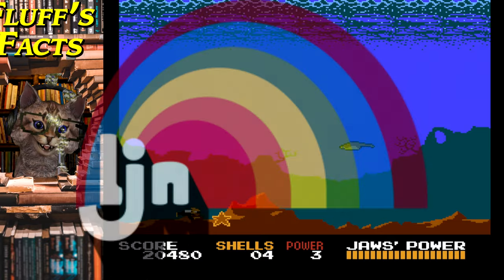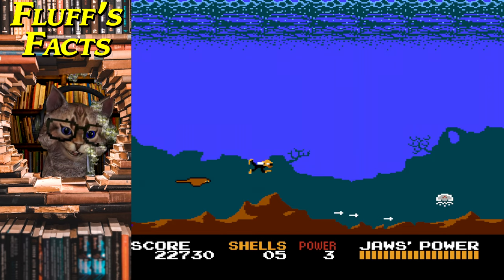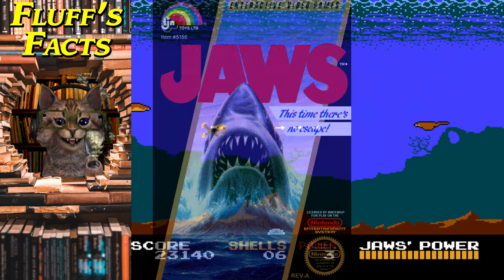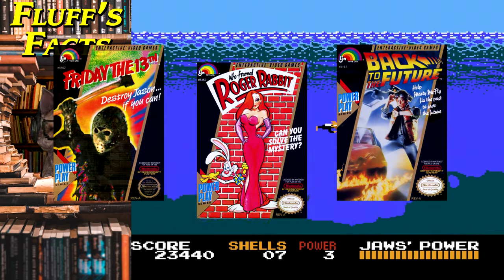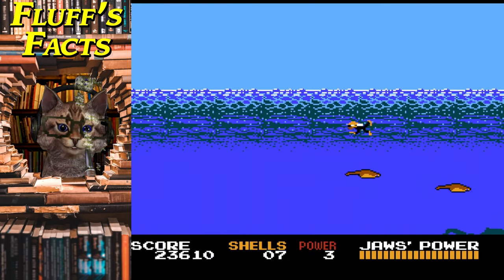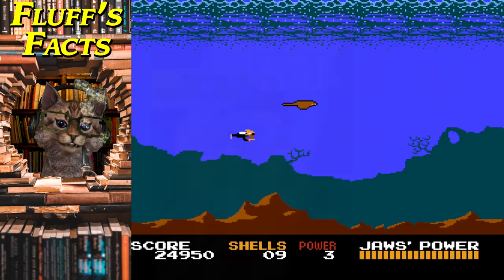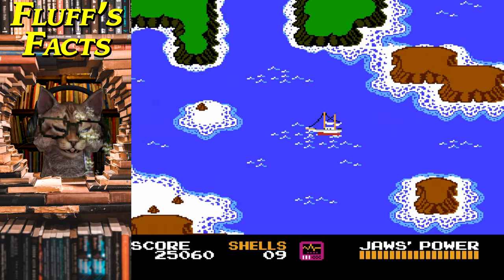Here we are with yet another LJN-produced game. As we covered in earlier classes, LJN themselves had nothing to do with the actual development of any of the games bearing their name, including Jaws. The toy company transitioned into the video game industry in the late 80s by acquiring licenses to publish video games for popular movies, television shows, and other properties. They outsourced development to a handful of studios — from Rare, Beam Software, and in the case of Jaws, Atlas along with West One. Along with the Karate Kid and Gotcha the Sport, Jaws was one of the first titles released by LJN in November of 1987.